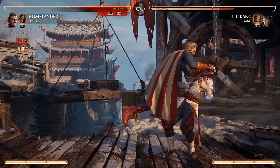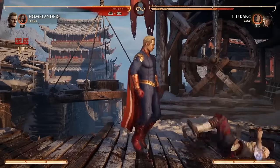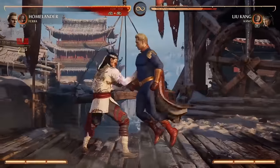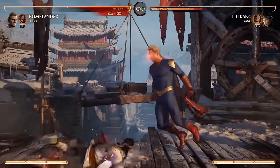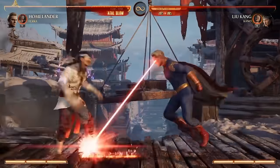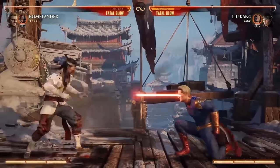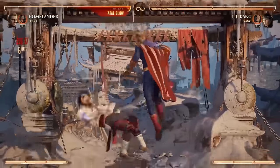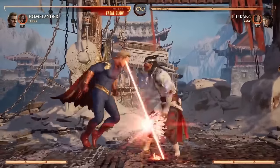So is he pushing your eyeball in or pulling your eyeball out? I think he's pushing it out and then throwing it away. What a jerk. Another normal I'd love to show is forward four, which is this low laser sweep, and you can actually combo off of it. I think that'll be one of his best combo starters. And it hits low, which is always great.